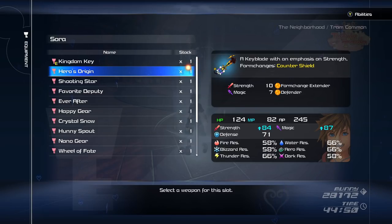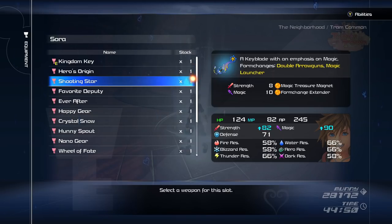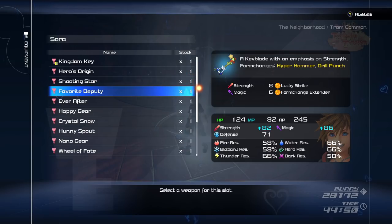We have the usual strength and magic stats, but these can actually be changed through the keyblade upgrade system. As the levels increase, the strength and magic will get higher and higher. New abilities will also unlock for the keyblade.